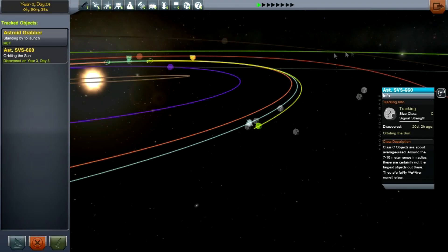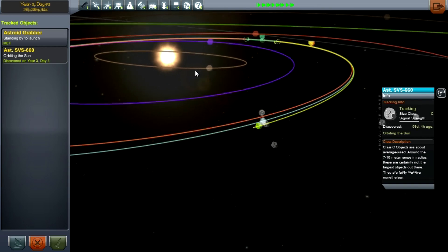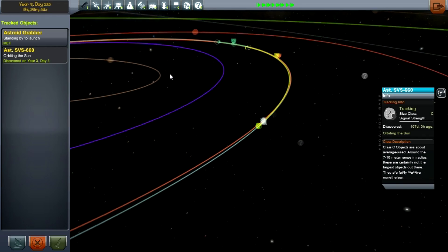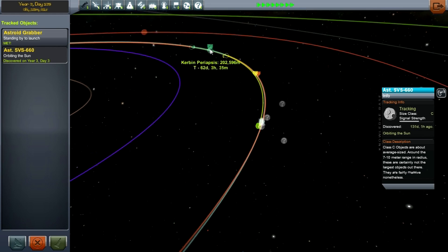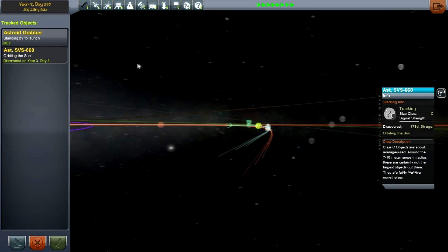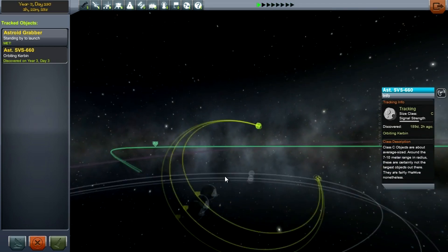Hello my fellow Kerbinauts! Today we're in Kerbal Space Program and I'm going to show you how to capture an asteroid. The first thing you need to do is find one by going into the tracking station, clicking on them as they appear until you find one that's in an orbit around Kerbin with a low periapsis, then hit 'Track Object' in the bottom left.